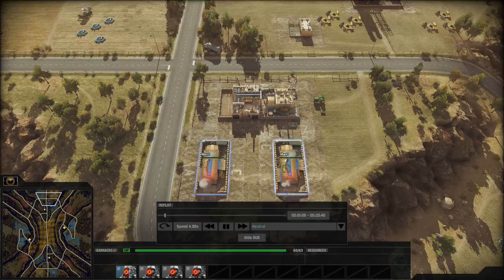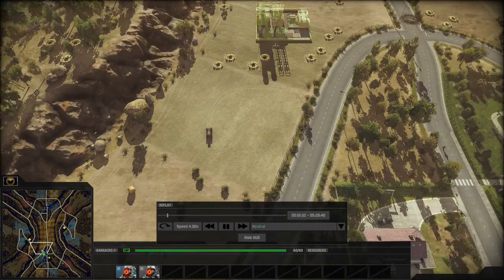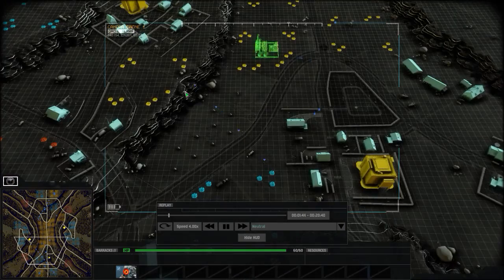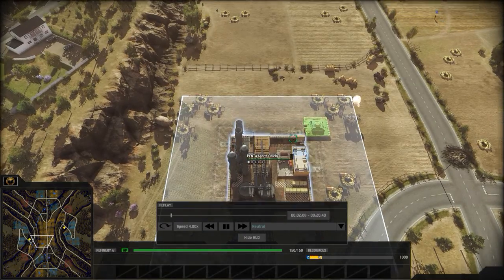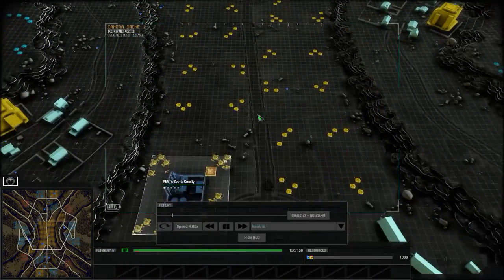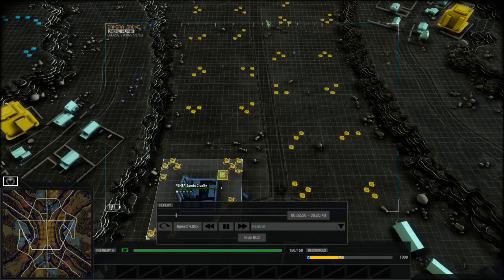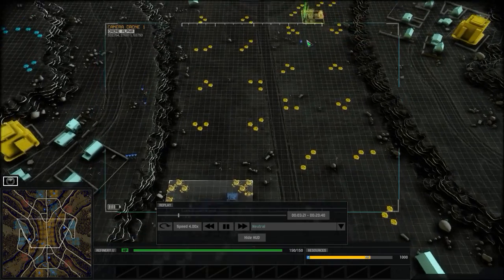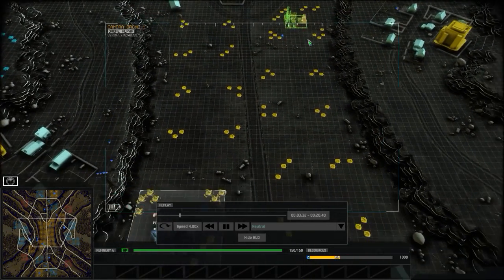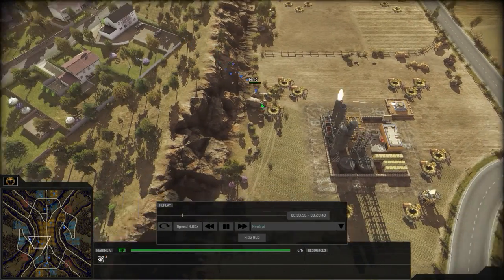Mano goes for two barracks off the start and tries to move onto the left-hand bank, but Cruelty is doing the same thing — capping the left-hand bank first since he's closer. Cruelty pops a refinery back down in the middle, which is a great spot because US players always need more oil, and there are six oil spots all adjacent to each other. Mano takes the advance row, gets a refinery down, and caps his right-hand bank.